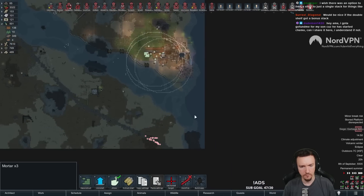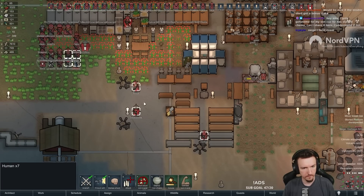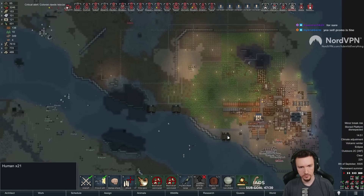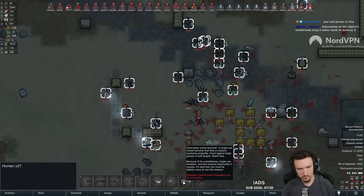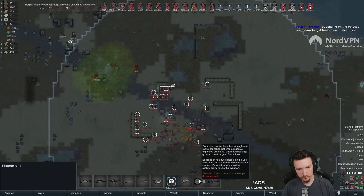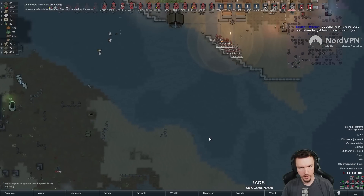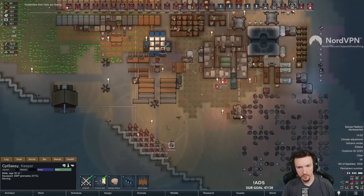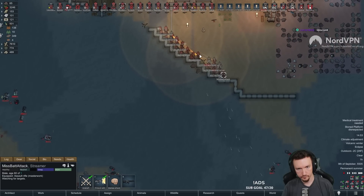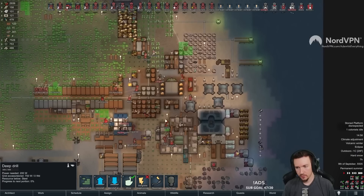Siege - that's tiny. Sieges are tiny. That's the smallest raid we've had in so long - that feels really nice. They have a doomsday. Eat these doomsdays. Allies, hurry up. Where's that doomsday? Shoot the doomsday! There we go - perfect. Our allies are fleeing after they did their job. Thank you, allies. We're getting snow now because of the volcanic winter.